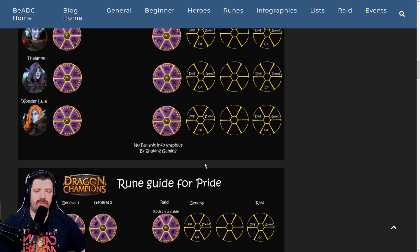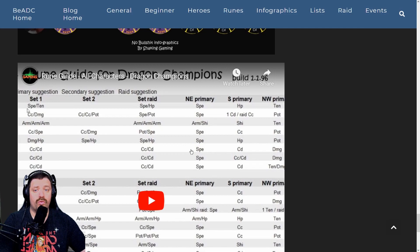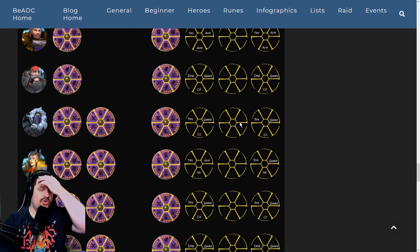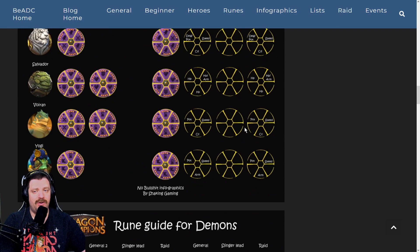So the website has a rune setup for everybody. You can see as you go down: Goblin, Elf, Pride, Demon, Orcs, Humans, Pandas. There's also a link to another rune guide for all characters from Shaking Gaming. If we look at one character — you can see different setup options: 4 speed and 2 critical rate; 4 speed and 2 potency; 4 critical rate and 2 potency; 4 speed and 2 potency. You go with the best you can do, and sometimes you want to play characters differently than recommended. If you don't know what to do, this is the place to go — the link is in the description below.